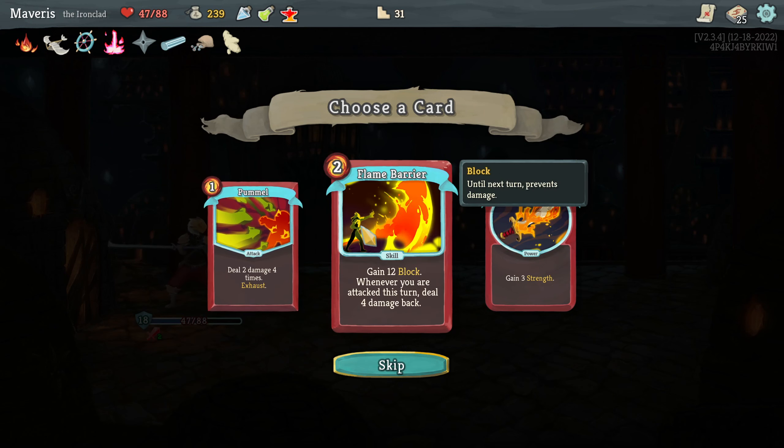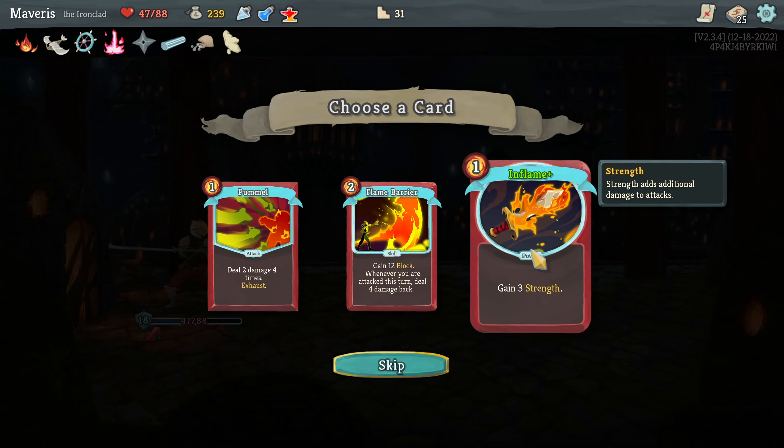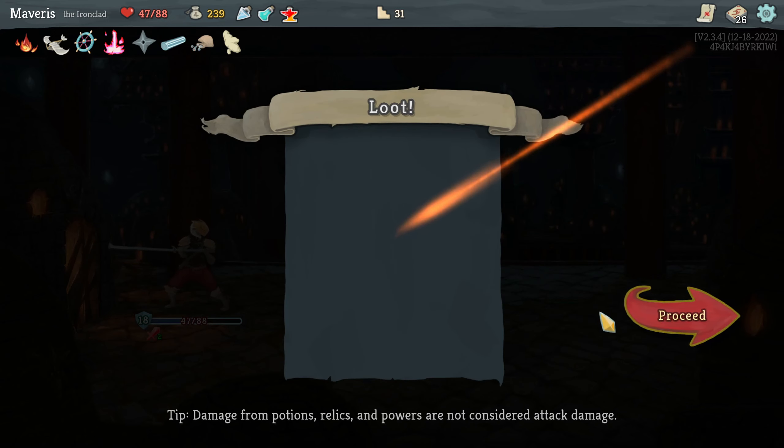I haven't really liked pummel in the past. Flame barrier — gain 12 block, whenever you're attacked this turn deal 4 damage back. I like that. Inflame — gain 3 strength. Let's go with flame barrier.